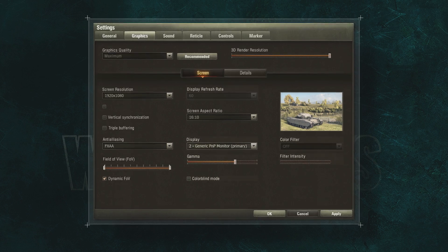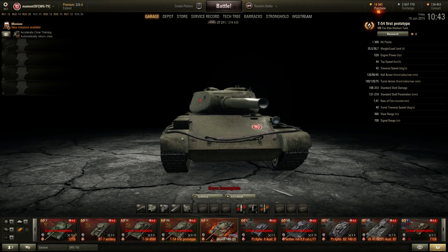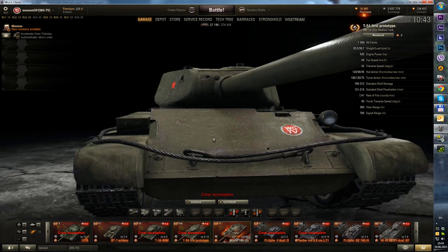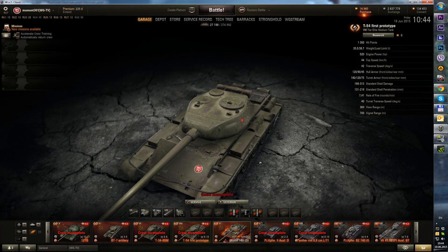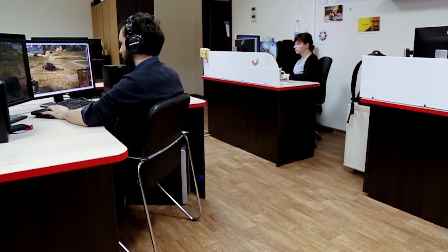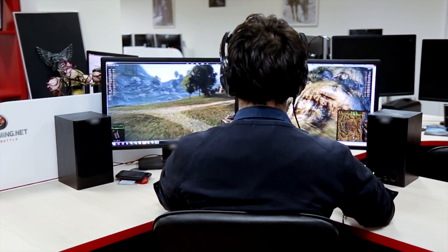There's a full-screen mode setting. There are rumors that it provides a few additional FPS — theoretically, it does. In windowed mode, the graphics card needs to display the desktop. In practice, sometimes this setting does give a slight boost to FPS, sometimes it doesn't. It depends on the specific configuration of your computer. The full-screen mode also supports NVIDIA technologies such as Multi-Monitor Surround and 3D Vision.